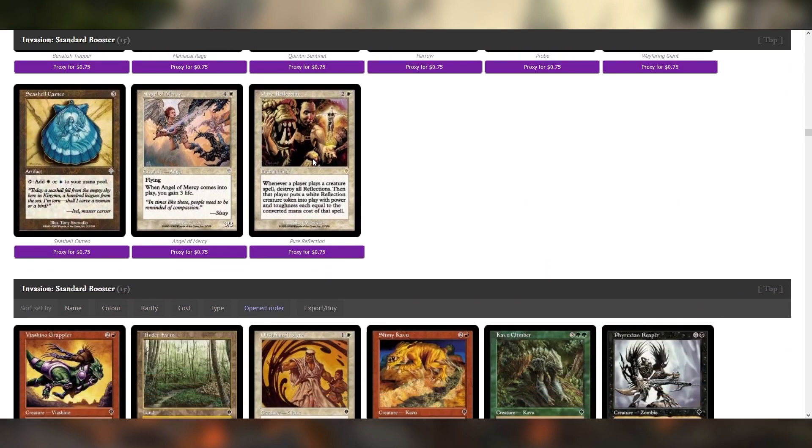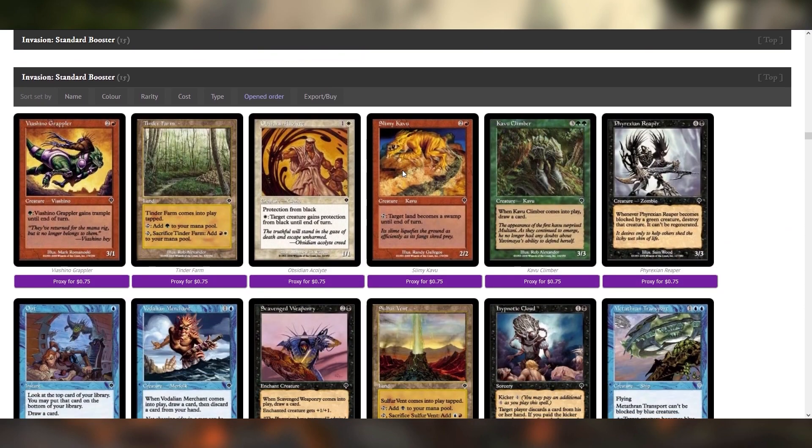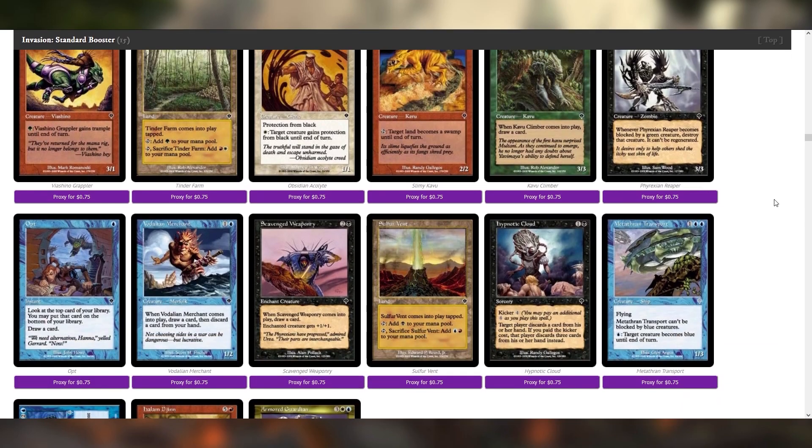I don't know if this would be good content. I don't think this deck would function in a way that would lead to an episode that's less than like two and a half hours, but bear with me. You wipe the board with something like that instant speed board wipe, then you play Pure Reflection, and your goal is that your creature spell is always going to be bigger — you have the Sardian Colossi of the world. But the reflections don't have haste, so what's even the point?